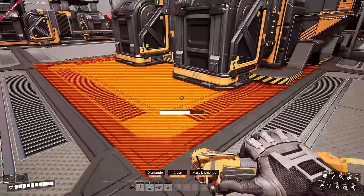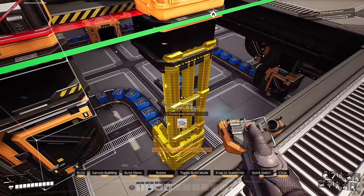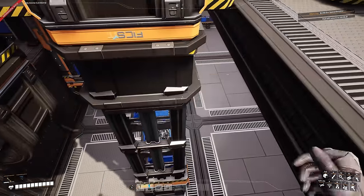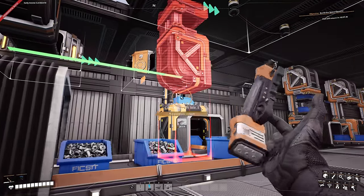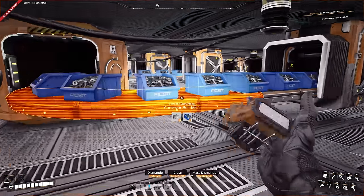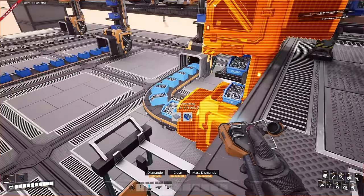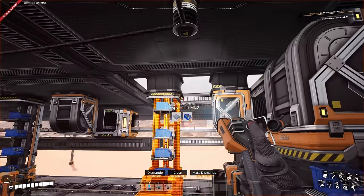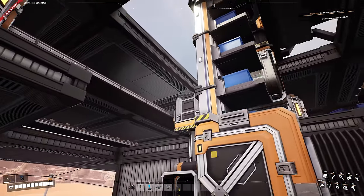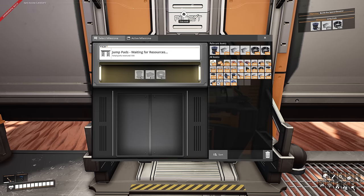I need to come over to the screw belt on the right-hand side and upgrade it to a Mark 2, carrying 120 now. Upgrade that, that lift, and this one. Because this is a 60 belt merging with another 60 belt to produce 120, the screws are now going up — the rotor assembler is now going to be efficient. Then I'll go back to the hub and unlock jump pads.